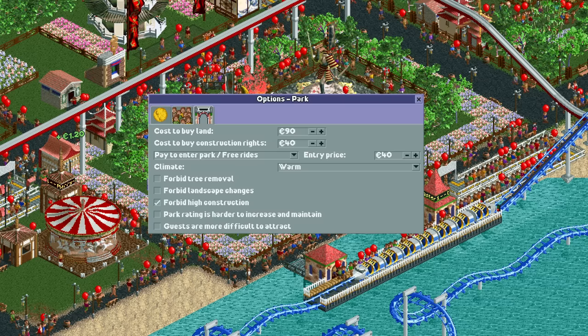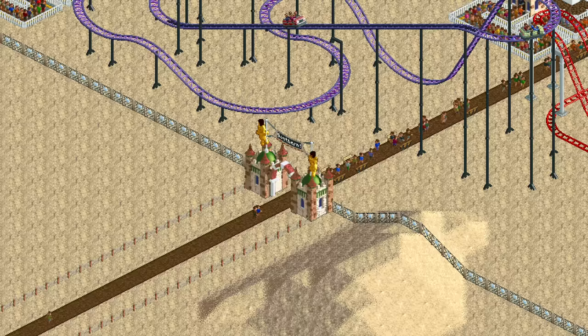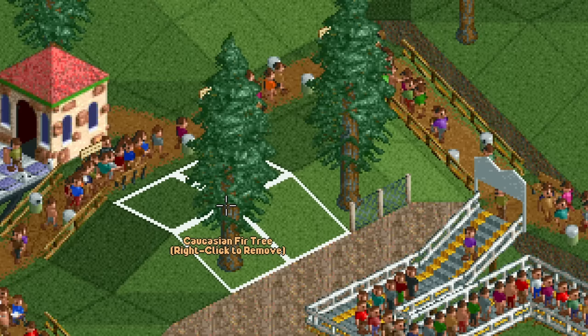In both Rollercoaster Tycoon 1 and 2, a scenario can have various restrictions to make life more difficult, such as no advertising, harder guest generation, and the inability to remove trees.